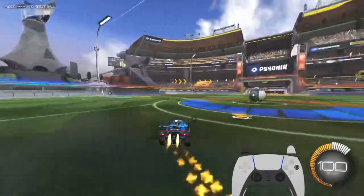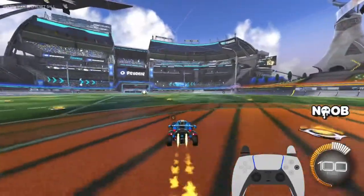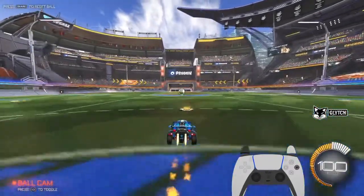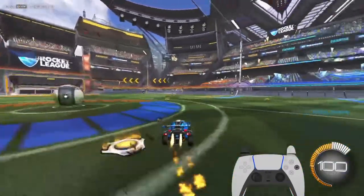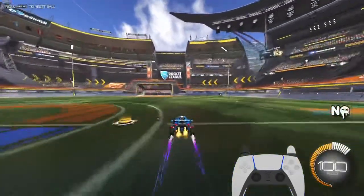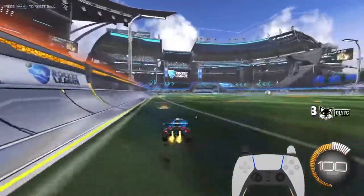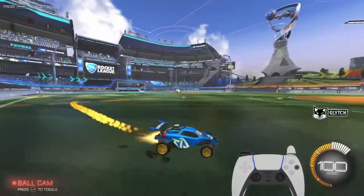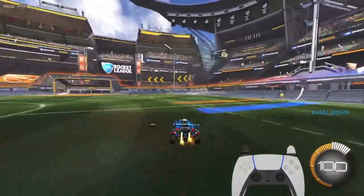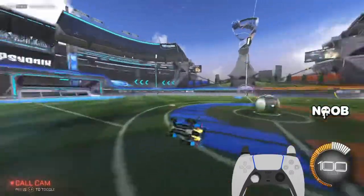I'm tapping my drift button — I'm not holding it down. I'm literally just tapping it where I can make these tight turns without losing speed and without losing control of my car. Now, if you want to make even tighter turns, like 180 degrees, all you have to do is hold down the drift button just like that and let go when the direction of where your car is facing. If the ball is going like this and I'm coming back, I let go of my drift button and I can literally go straight for the ball. If I tried doing that without the drift button, see how much time you're losing when you're not using drift.